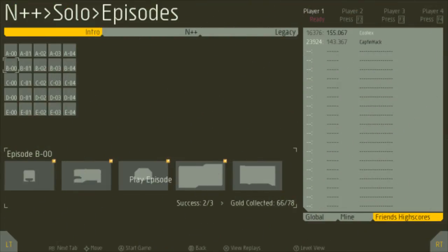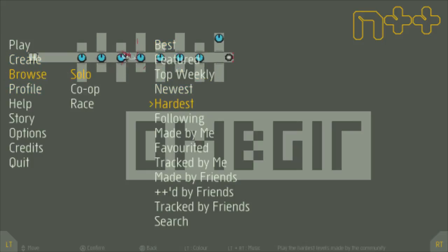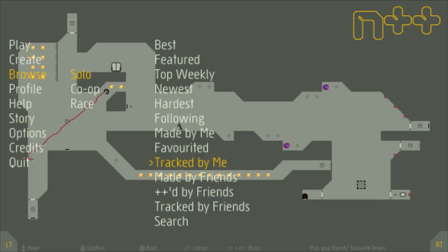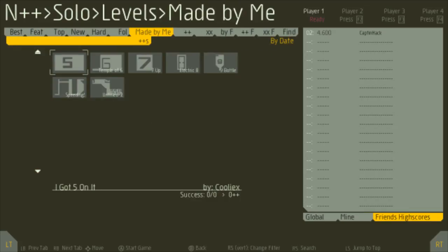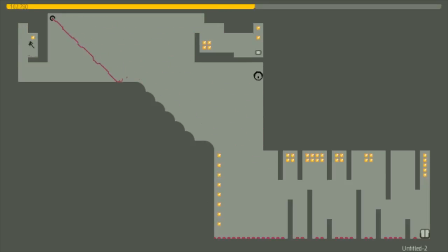So now we've got an idea of how the game is. Let's look at the levels that I created. Tracks made by — well, levels made by me. I made a couple of levels, and then I stopped because my friend Eric was playing them as well, and after a while we just stopped playing. Here is my first level that I made.